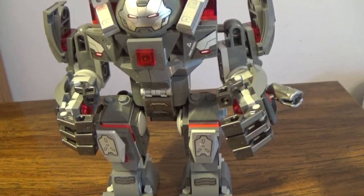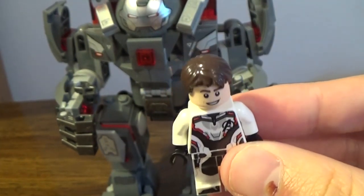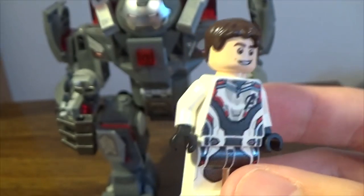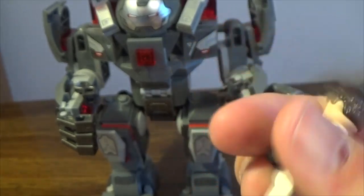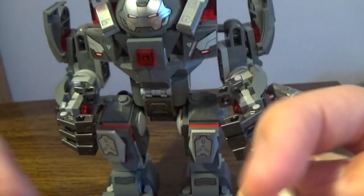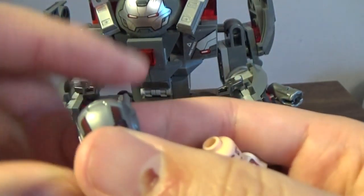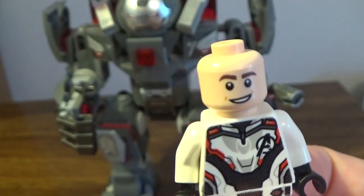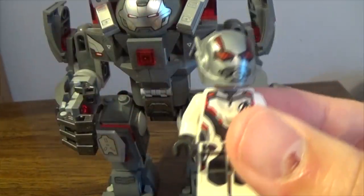Coming in, the actual Ant-Man himself. When I first got this, he really does look like the Lego guy from the actual instruction book. You do have him in his corresponding suit and his hair and stuff. This does not look like Paul Rudd at all. But you have the nice Ant-Man helmet, which I believe is the same one as the Civil War set. You also have a alternate face — I think it's kind of the same one from Lego Movie 2.